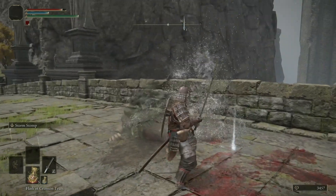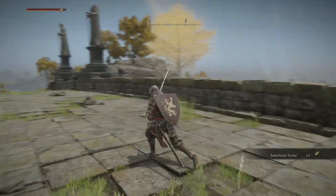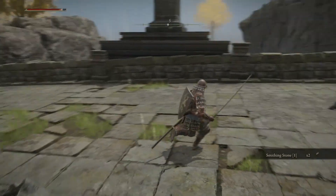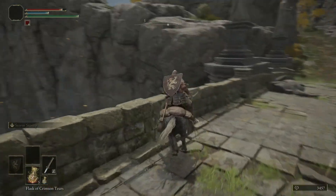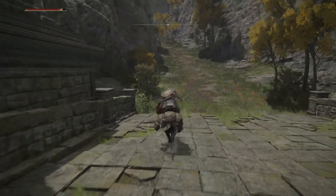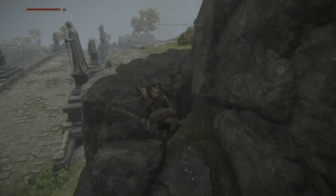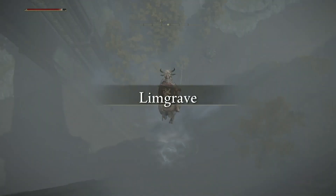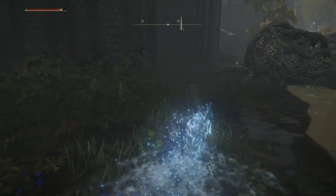Where we're headed now, we have to jump into that spirit spring. I probably should have stayed up here and went down there — oh well, we killed the pumpkin head. Since he's a regular enemy he's actually going to respawn anyway. Make sure you jump inside of this little vortex because it'll negate all your fall damage. If you don't jump close enough to it, you're going to die.